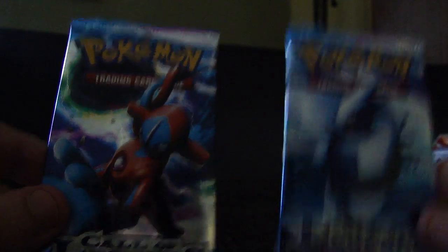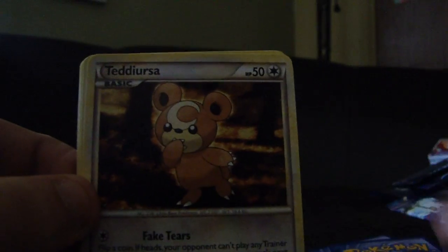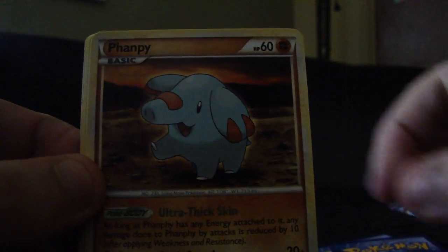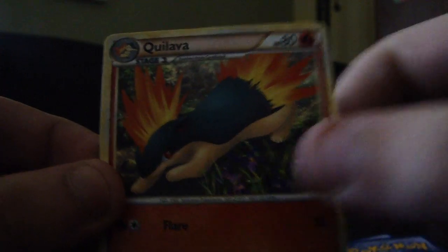Okay, last two packs. Do we rely on Lugia, or do we go with Deoxys last? We'll go with this Lugia. I have a good feeling about that Deoxys pack. I also have a good feeling about this Lugia pack, so we'll see. So we start off with a Togepi, Teddiursa, Clefairy, Magmar, Flaaffy, Seviper, Sage's Training Supporter, and a Quilava.